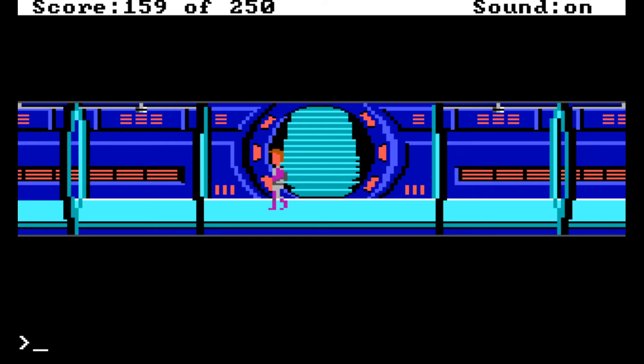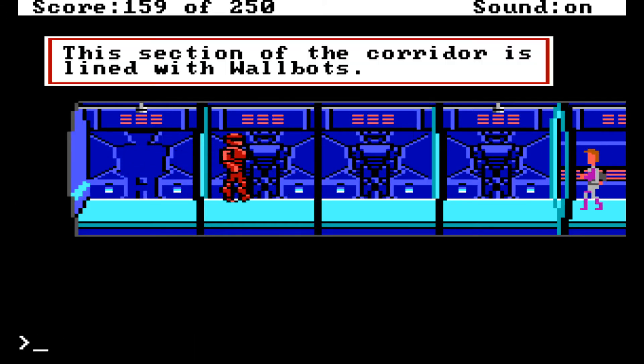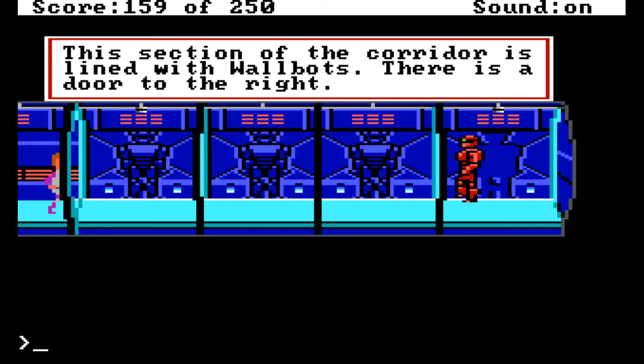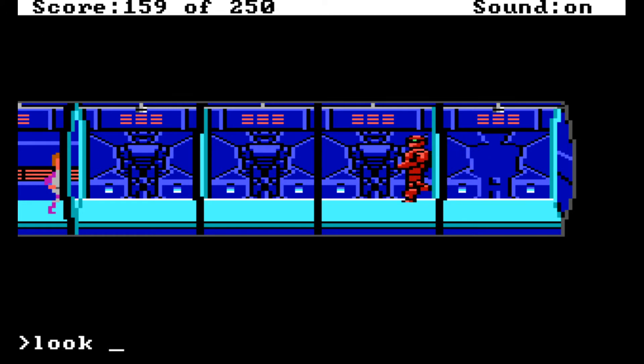I don't know what we're supposed to be looking at. Something tells me we don't go into this area because there's no door on the left, but there is on the right. 'The section of the corridor is lined with wall bots' - that's not going to help us. Luckily we can do this running away thing which at least resets the bots, but it doesn't get rid of them.